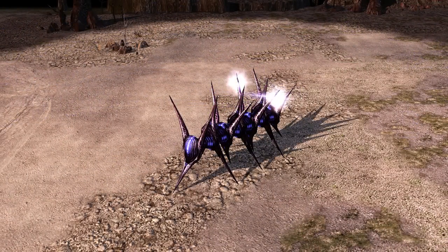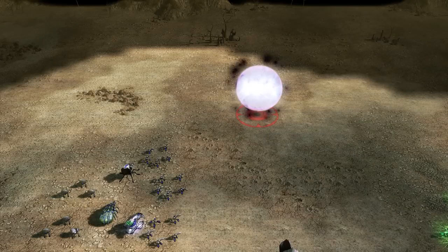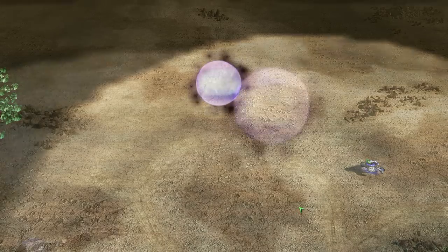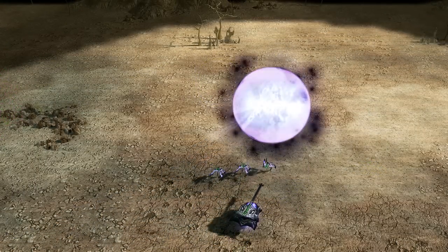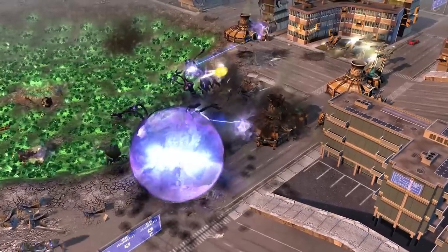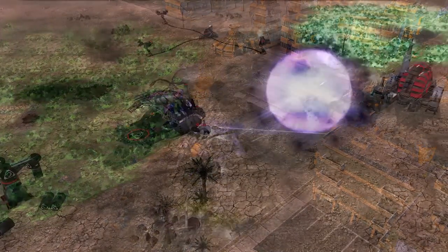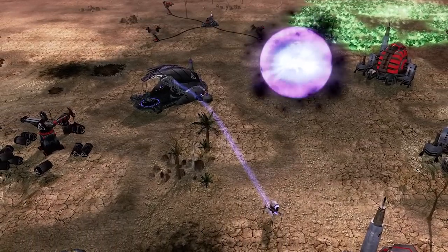With the construction of a caterpillar-shaped structure called the Signal Transmitter, the Scrin were able to call in more powerful forms of battlefield support. This included wormholes and temporal wormholes for the Traveler 59 sect. For the wormhole, the foreman would create two portals — the first acting as the entrance point and the second as the exit point. All ground units that entered the first portal would be instantly transported to the location of the second portal. These portals were not limited to Scrin use, as both GDI and Nod ground units could also make use of them. The wormhole only lasted about 25 seconds before collapsing.